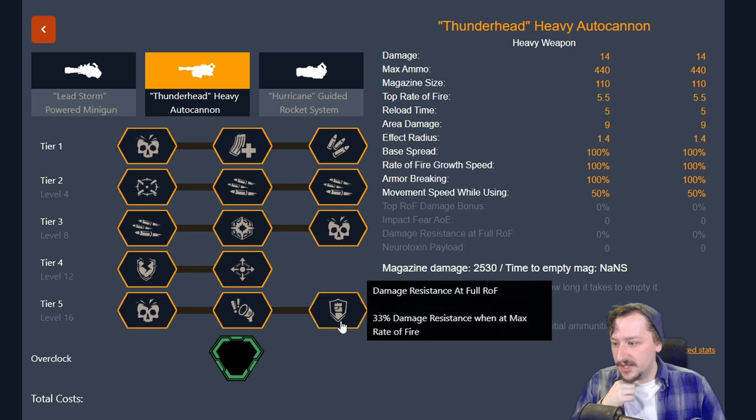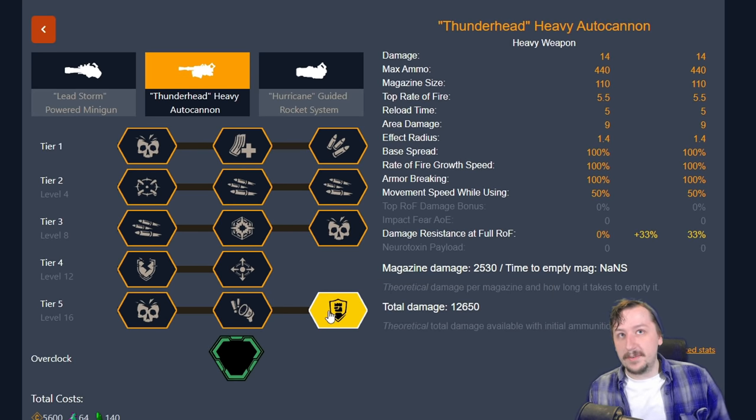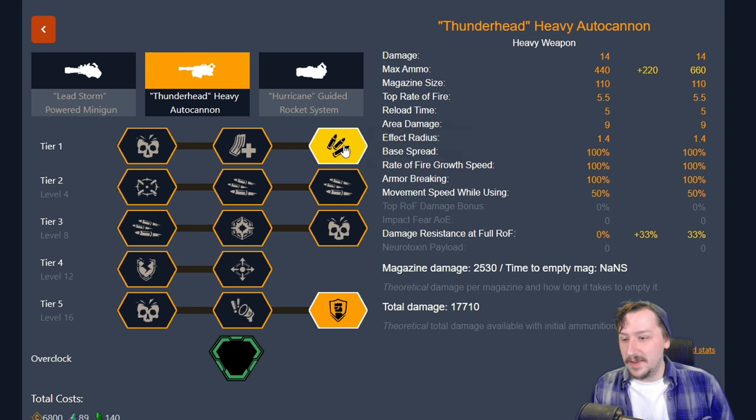For the tank build, it relies solely on the damage resistance at full rate of fire mod — 33% damage resist. This can be stacked onto other damage resist, most notably veteran depositor. If you take that passive perk and stand next to a drop-off point, whether that's the rig on an oil mission, a point extraction, or near Molly, you get additional damage resist as well. It does make it so you can just tank through a lot of stuff, especially since you also have your shield. For tier one, I again like expanded ammo bags.